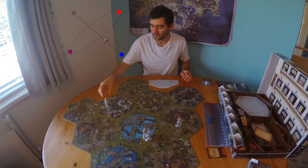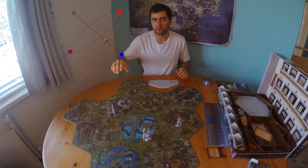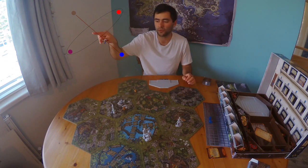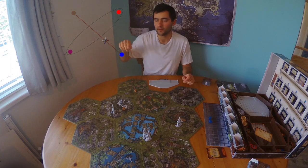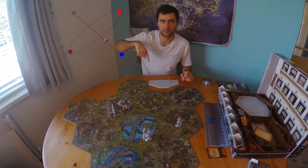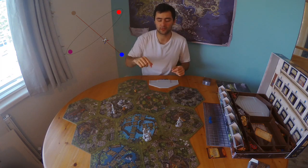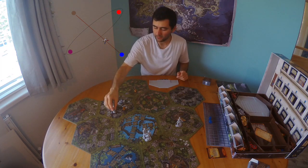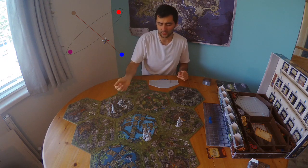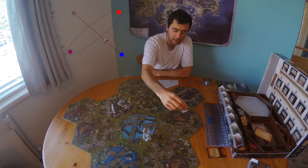So they roll their die and take it in turns in the same seating order. For example, if there are players one, two, three, and four, and players one and three are in a battle, then two and four just play amongst themselves in the same clockwise direction. So this player moves around as normal, and then it's the turn of this person who goes into the market.